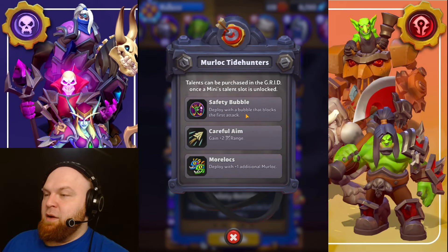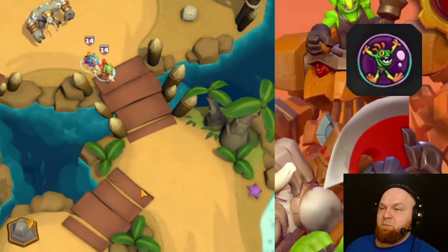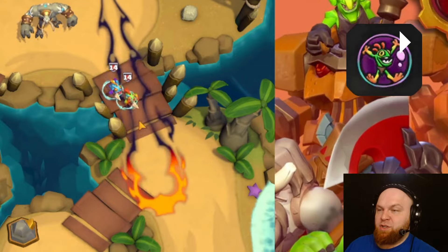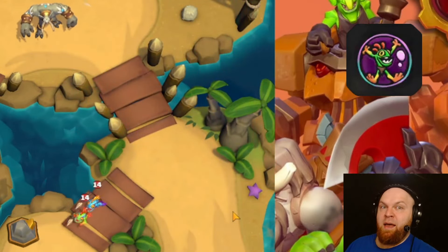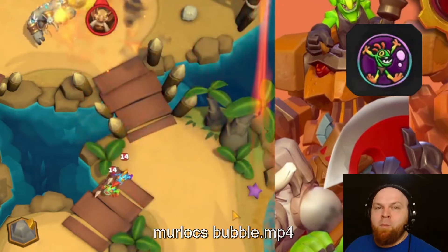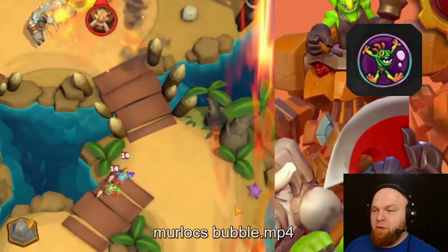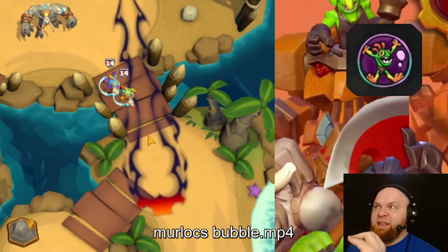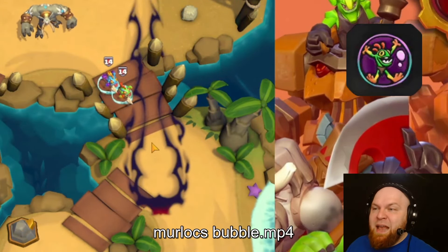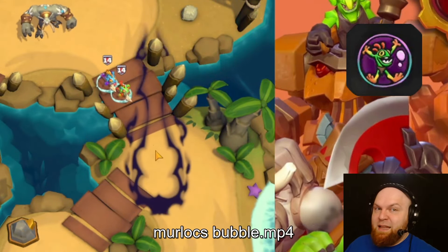Murloc Tidehunters. Talent number one: Safety Bubble. Deploy with a bubble that blocks the first attack. You're about to see why this unit is one of the best in PvP. This is level 14 Murlocs versus level 28 Deep Breath — and they are alive. This bubble protects you from absolutely everything, that's why it's an extremely valuable talent. However, it's very weak against poison because poison does ticks, and even one tick of damage removes the bubble. But it also blocks all deadly attacks.